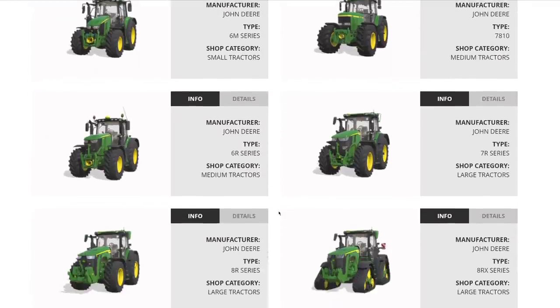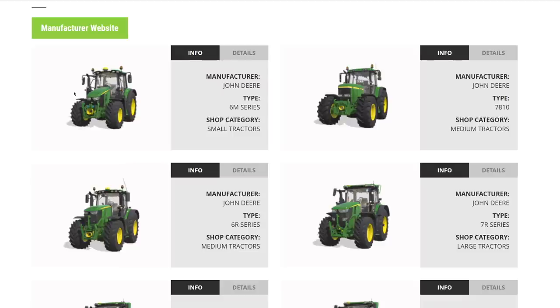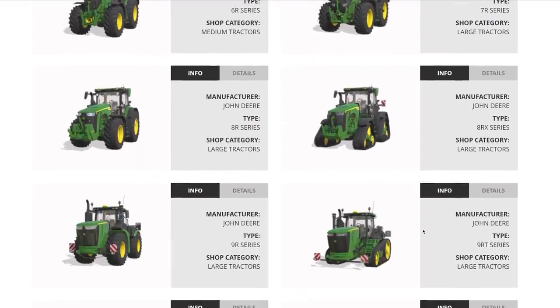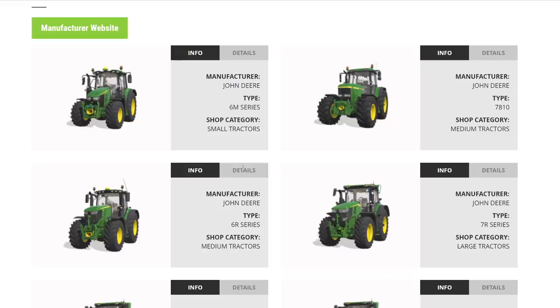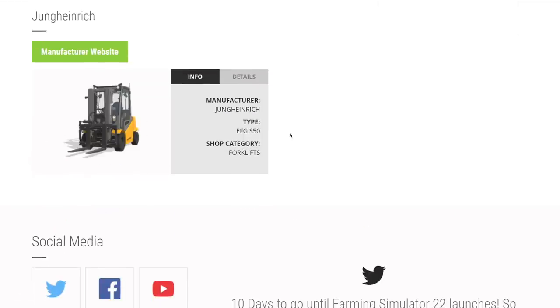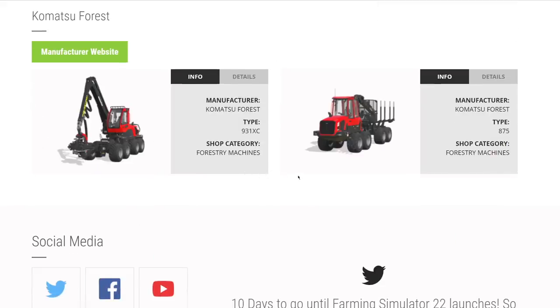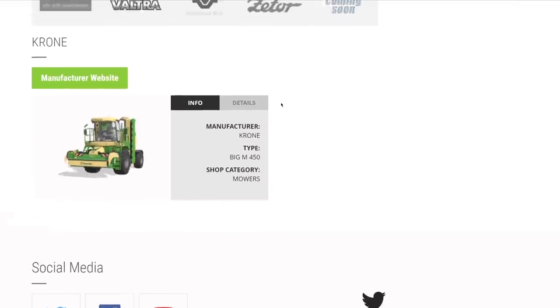From John Deere we've got even more today with still more coming soon. We have the 6M series, the 7810 which I know everybody's going to start with, the 6R, 7R, 8R, 8RX, 9R, 9RT, 9RX, and their XUV. That is a full setup of John Deere tractors, which makes me very curious about what Case IH is going to bring. From Moon Heinrich, a fully electric forklift. From Komatsu, a harvester and forwarder returning from FS19.